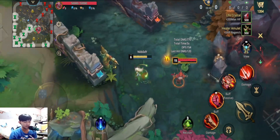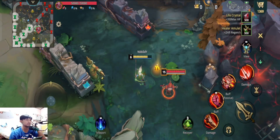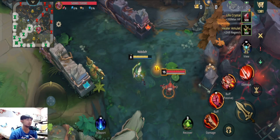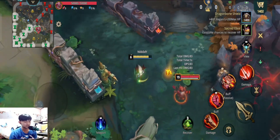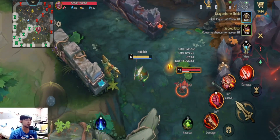Her passive is that every time you lose HP, your attack speed and HP regeneration will increase depending on how much HP you have lost. That is the simple explanation of the passive. Her third skill relies mostly on her second and first skill.